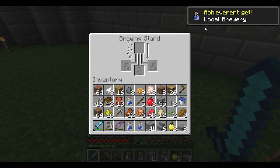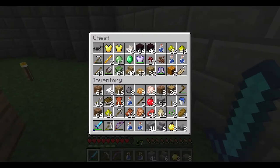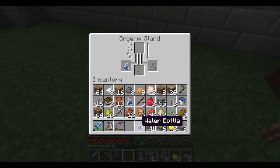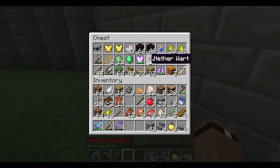Those are water bottles — what do we got over here? Awkward potions — let me get an achievement, another one. Let's swap all these out and make more awkward potions. We don't have the melon seeds yet sadly, but we'll get there eventually.